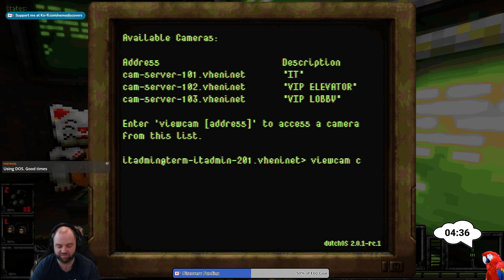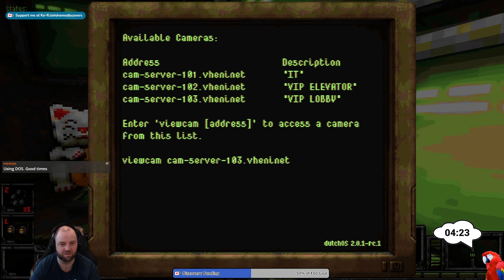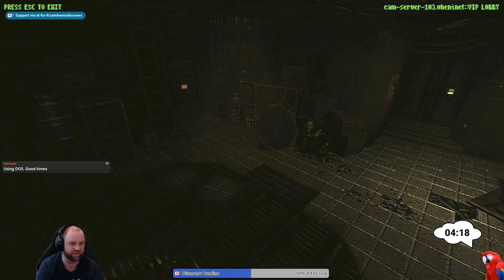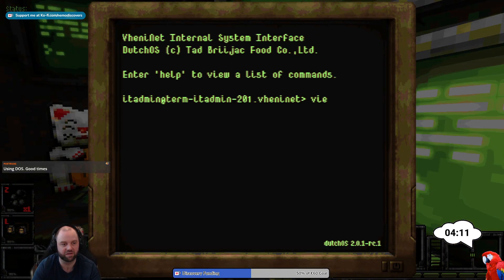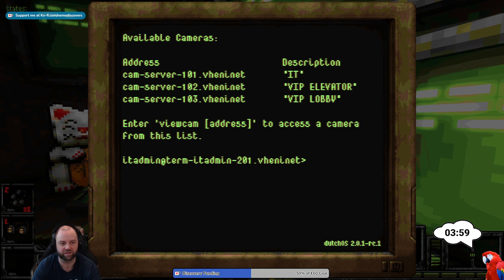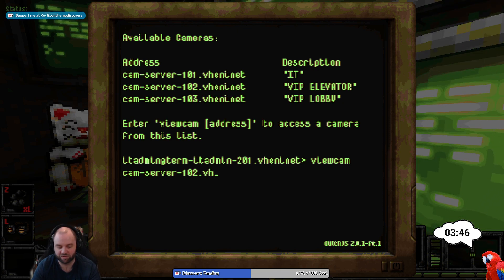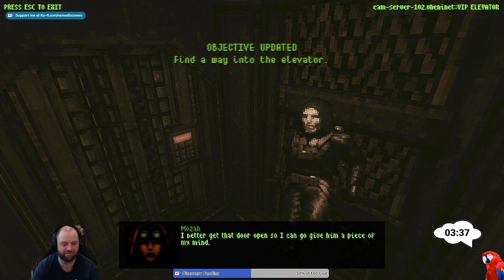So I have to type viewcam cam-server-103. The guy we talked to earlier is still on the ground there. He was standing in front of the elevator earlier. Oh, that's what I typed — IT — that would show us. And I could now show 102. Looks like the old boy got stuck in the elevator — I'm gonna power it down. I better get that door open. Yeah.